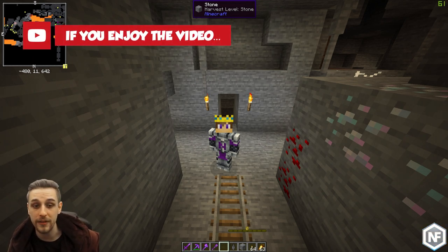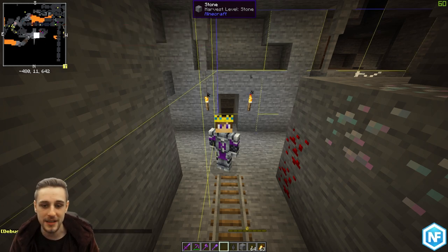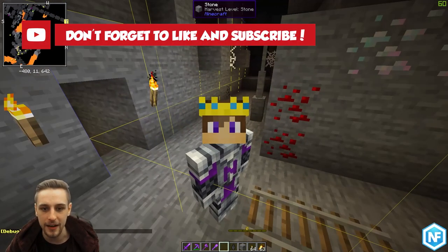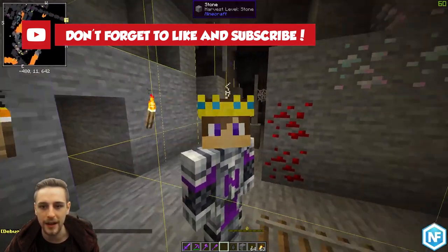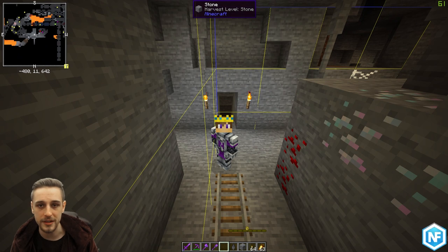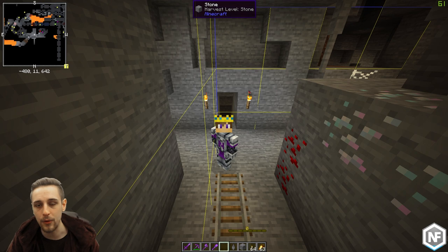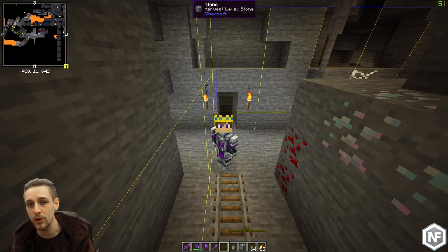One useful thing when looking for Vault Rock: you can press F3 plus G, and you can see the border outlines around you — where chunks are on the borders. And once you've found a Vault Rock, you can move to a different chunk to go look for the next one. You can either do it chunk by chunk or strip mining. Just know that if you found Vault Rock in one chunk, there isn't going to be any more in that chunk.